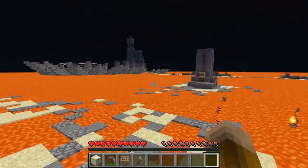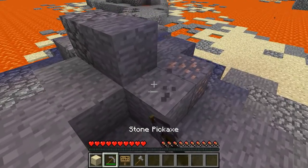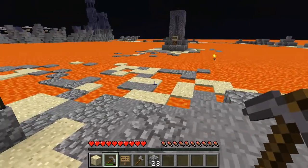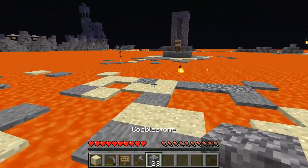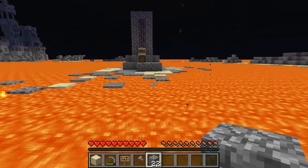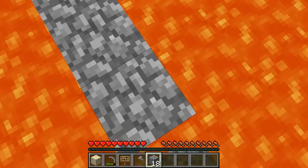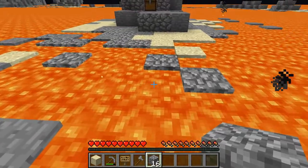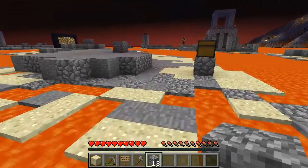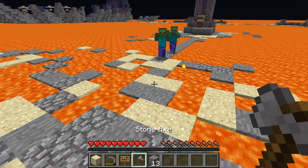It looks like I'm going to need blocks in order to get anywhere. There might be ways that you could just parkour across all of this, but it seems like the smart thing to do is just to grab some blocks. I won't worry about gathering the iron just yet, and instead we'll try heading over in this direction. It could be the case that all of this sand might fall if I give it a block update, so I should probably be very careful around the sand. I did not see the spawner - I just missed it because I'm oblivious.